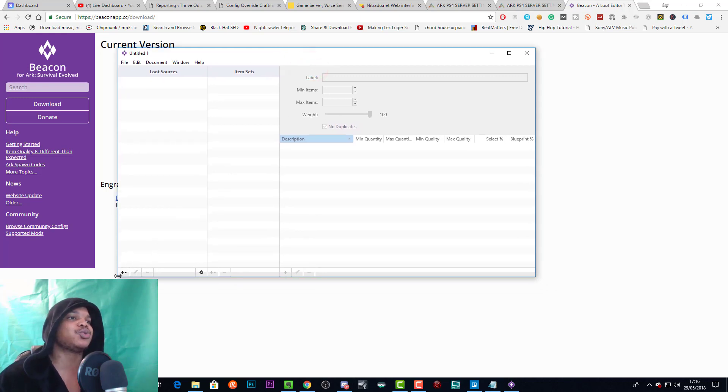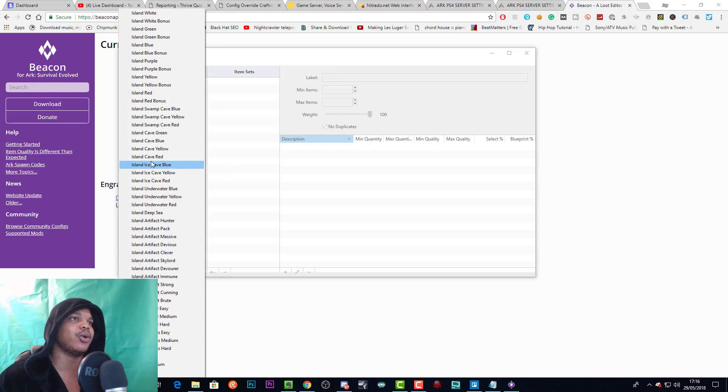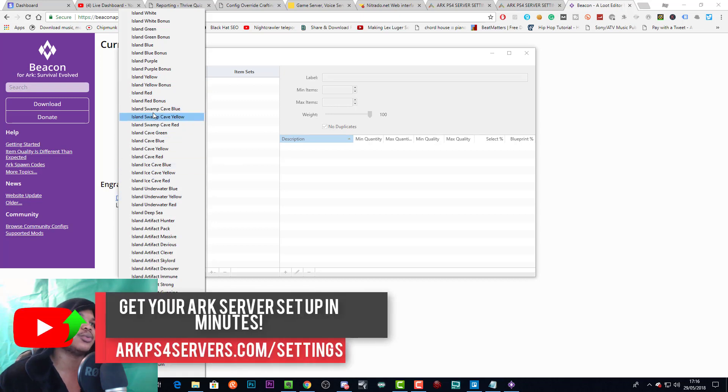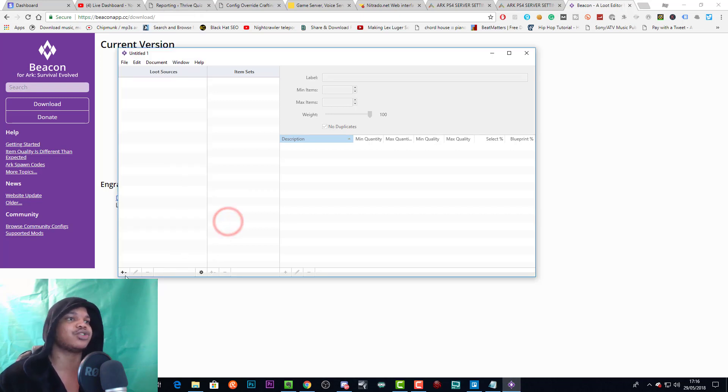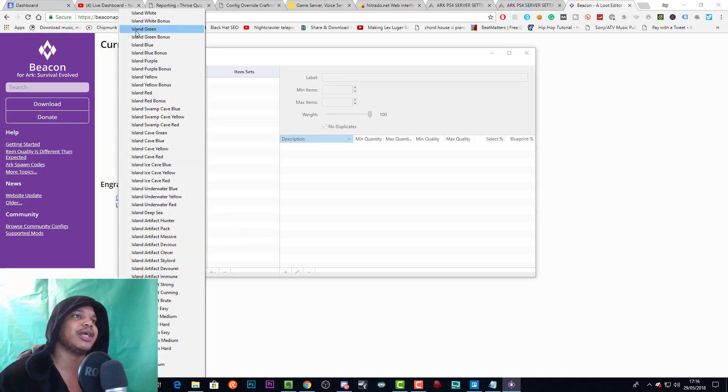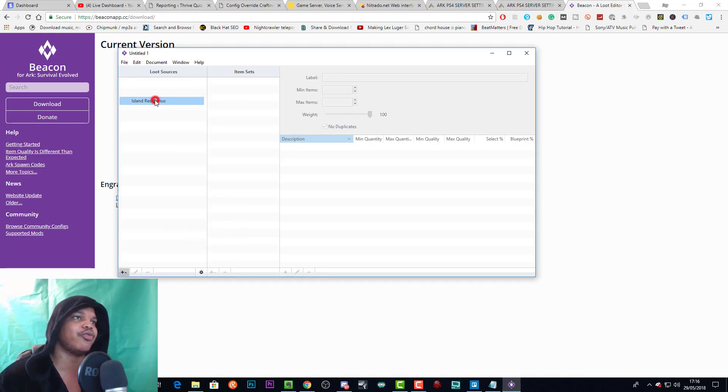We're doing The Island and this will show us the island loot drop code — island white to red, island swamp cave to red, blue to red, ice cave, underwater artifact. You can change the artifacts, you can change the loot that bosses drop, and all that sort of stuff. We're going to start with the red drop — red bonus drop — and we'll put some tech gear in there.